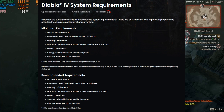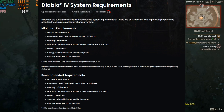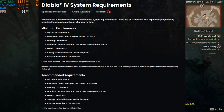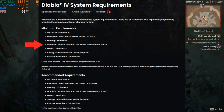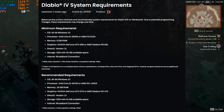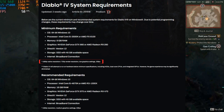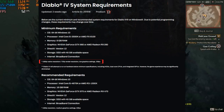Blizzard posts the minimum requirements for Diablo 4, and they may change since this is still the beta. The minimum requirement is Windows 10 with a fresh install, an i5-2500K or AMD FX-8100 — I chose the i5 — 8GB of memory, and for graphics a GTX 660 or AMD Radeon R9 280 — I chose the GTX 660. Storage is SSD with 45GB available, and you need an internet connection. This targets 1080p native or 720p render resolution at low graphics settings to get 30 FPS.